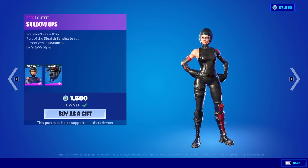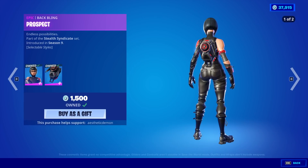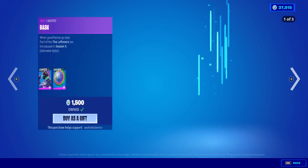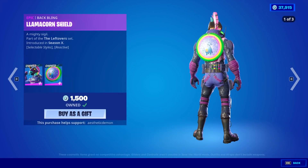Shadow Ops is back — back bling is Prospect. Is she rare? I don't actually know. Bash is also back with the back bling Llama Corn Shield.